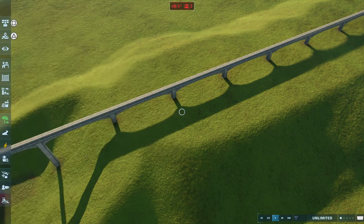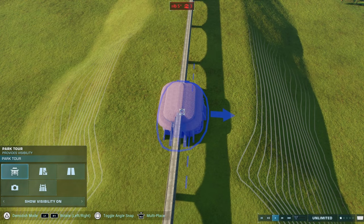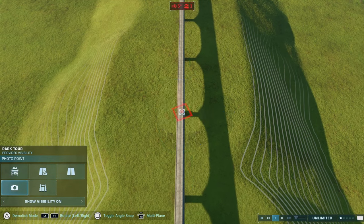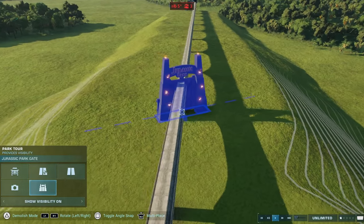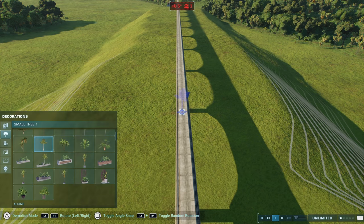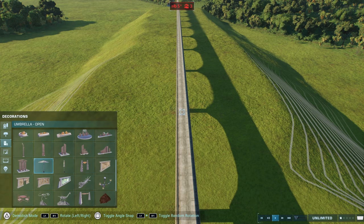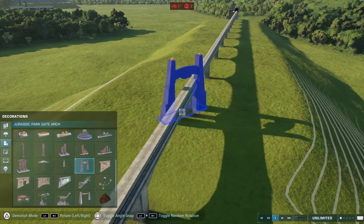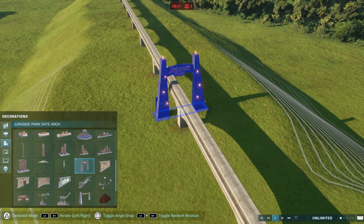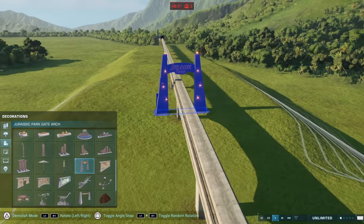Note: if you want to use the Jurassic Park gate, then you need to use a Jurassic Park themed exhibit, so that way you get the Jurassic Park one. And if you're just using the decoration gate, then you can do this one without needing the rest of the tips, tricks, or glitches. All you need to do is the monorail glitch and then this.